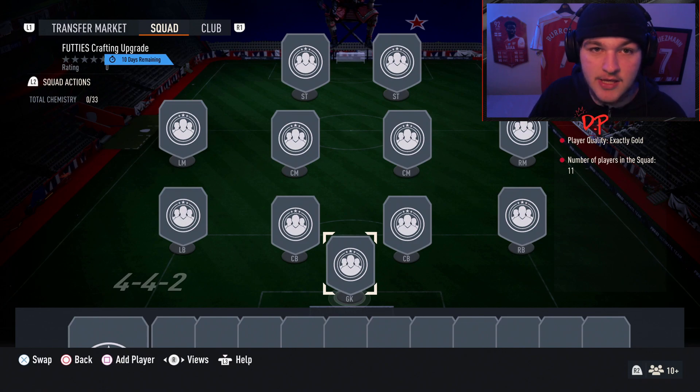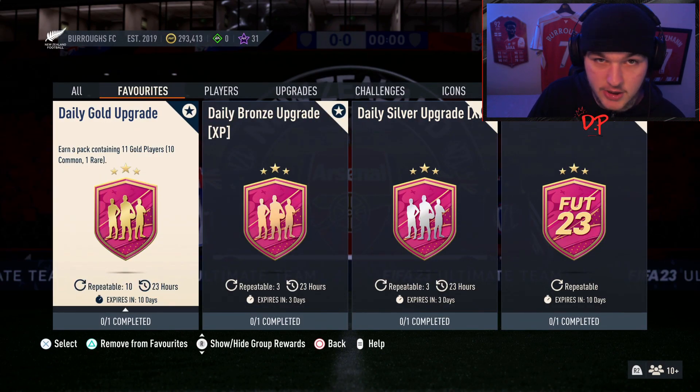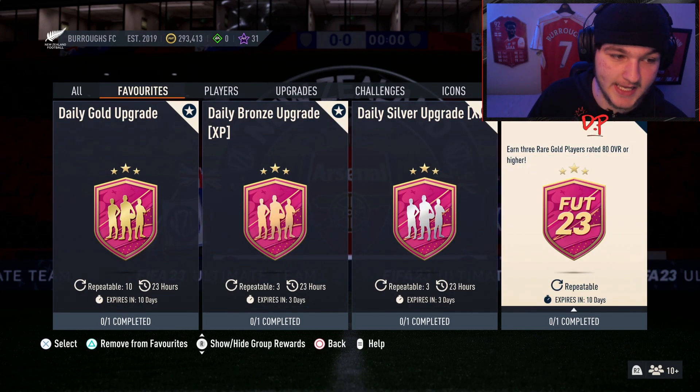Doing this method, it will technically take you four days if you start with basically nothing, because you can do the daily gold upgrade 10 times every single day, which means you can do 10 of the Footies crafting upgrades every day. So technically it will take four days to get LaCroix done for completely free.